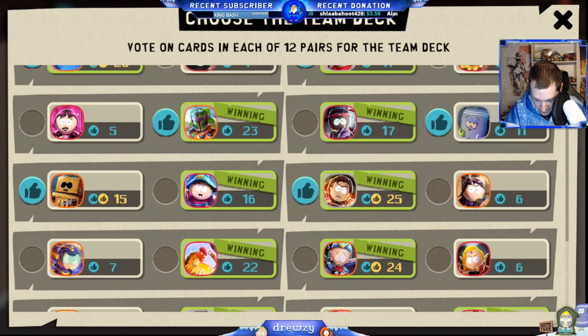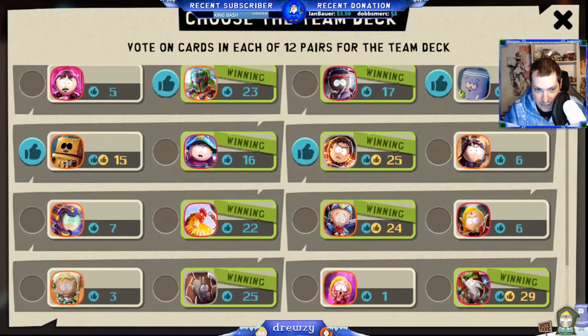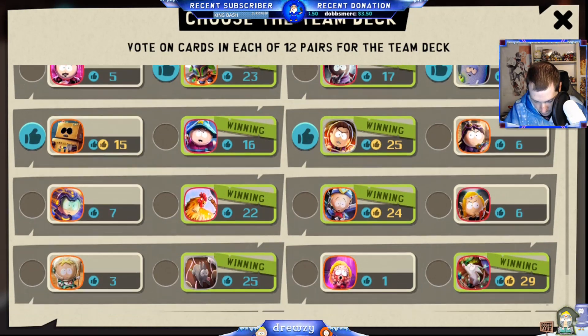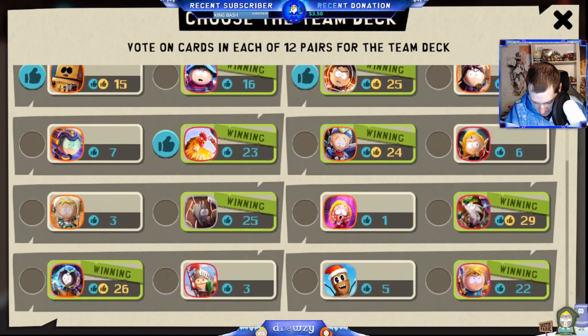I would vote Mefesto over Ice Sniper Wendy. Awesome-O is better overall than Grand Wager Cartman right now, especially for me because I have a max level-five Awesome-O versus only a level-two Grand Wager Cartman. Cock Magic makes more sense to me than — I can't believe Hyperdrive has seven votes, that's kind of surprising.